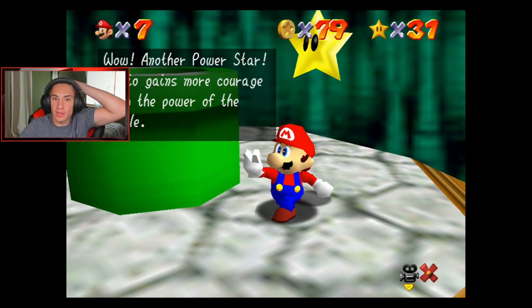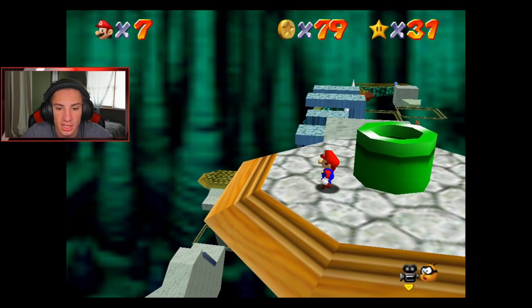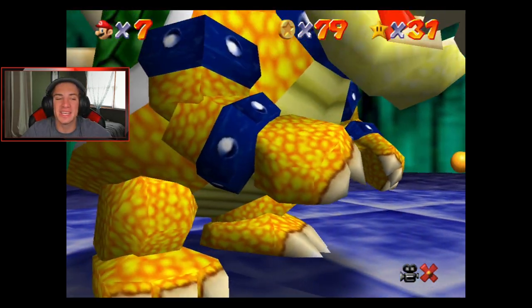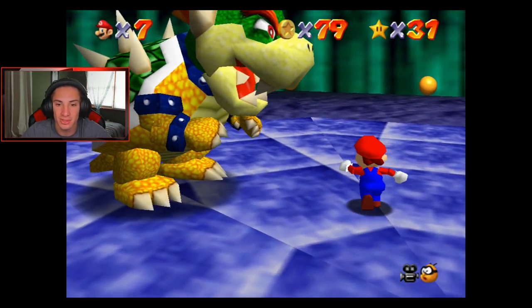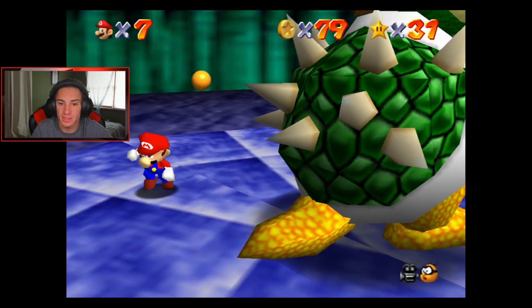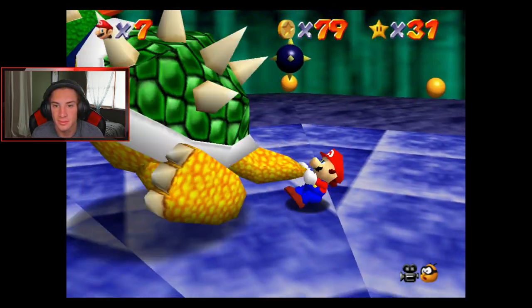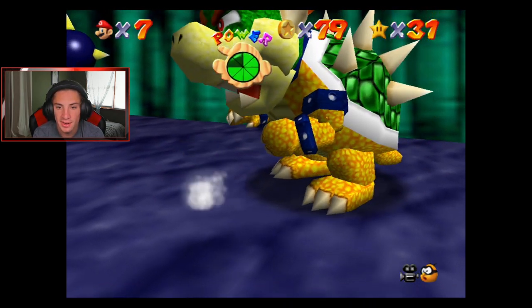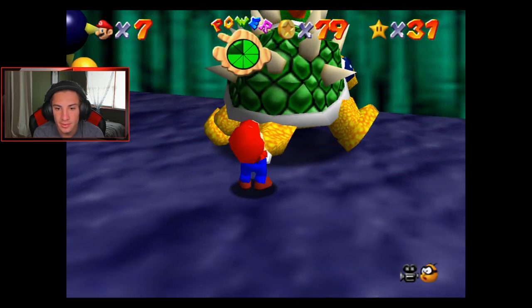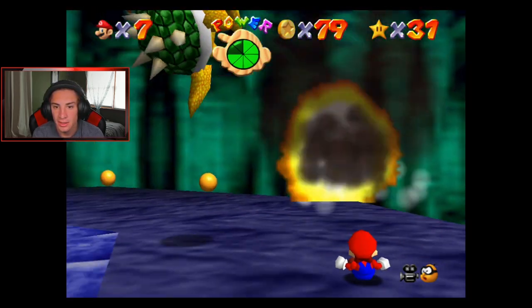Grab ourselves that power star. I wish there was a way to know. Another power star — Mario gains more courage from the power in the castle. Save and continue. If I hop down the pipe — Bowser's there! We can face off with him again. Tough luck Mario. Okay I'm gonna have to kill him again, I'm gonna do this first try buddy. Let me show you guys how this should have been done last time. Say that — give me that tail boy! The grip — there we go, right here. Gonna be a quick one, get him out of here. Just smack him up on a bomb.